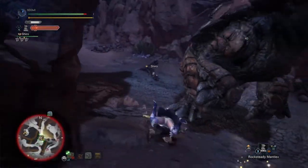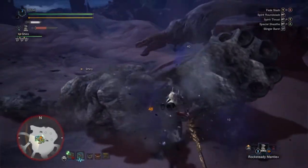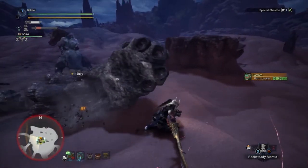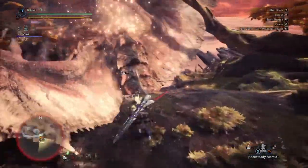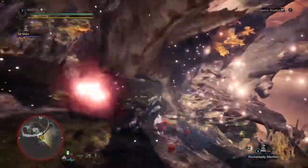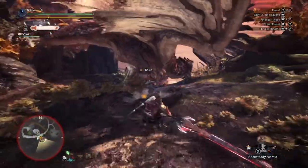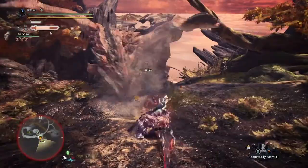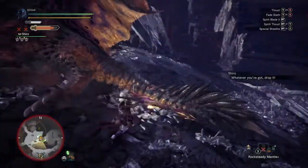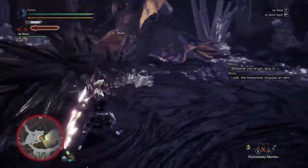The spirit blade attacks are done by pressing the R2 button or RT button, and these attacks will hit any part of the monster but will reduce the sharpness of your weapon. Once you've pulled off the chain of spirit blade attacks, you'll be able to pull off the final attack called the spirit round slash. If you hit a monster with this, you'll level up the spirit gauge — first to white, then orange, and finally red on the third hit, which is the final level.